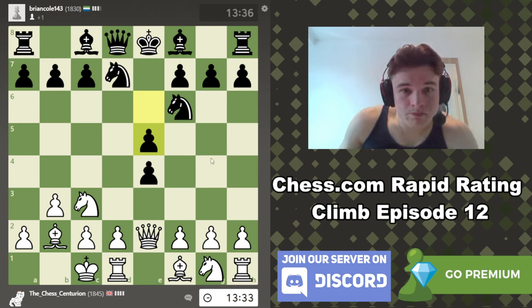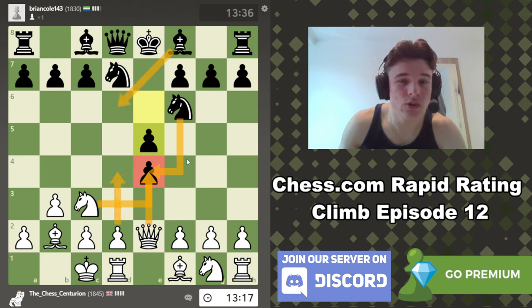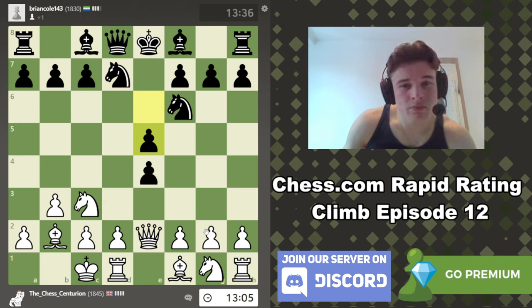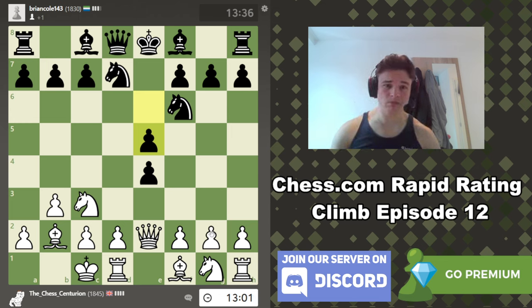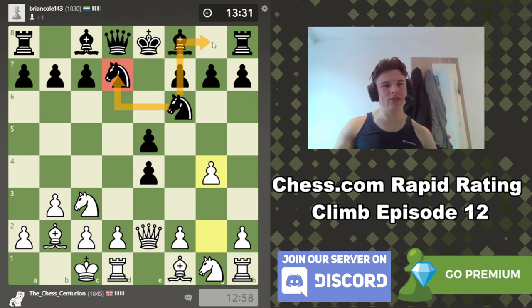e5 is surprising — that feels really weakening. We could even take, because after takes takes, this pawn is probably falling after bishop d6, d4. But if we take, black can just ignore us and play a move like bishop e7 and castle. So g4, g5 looks quite tempting to me. The knight can't come to d5 anymore because the queen's connection is cut off and d6 no longer controls it. So I'm going to go g4. If we get g5 in, the knight also can't retreat back to d7, so he'll have to go back to g8 — which is obviously a big win for us.